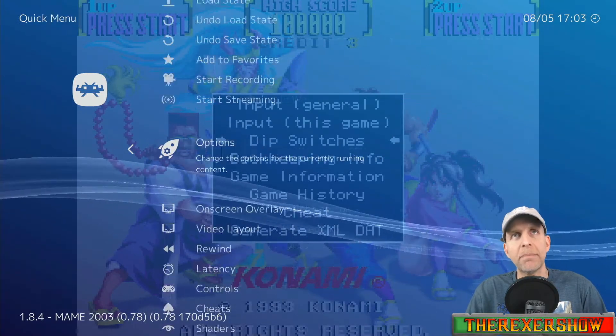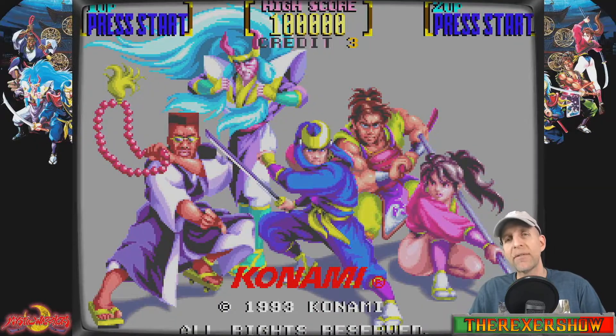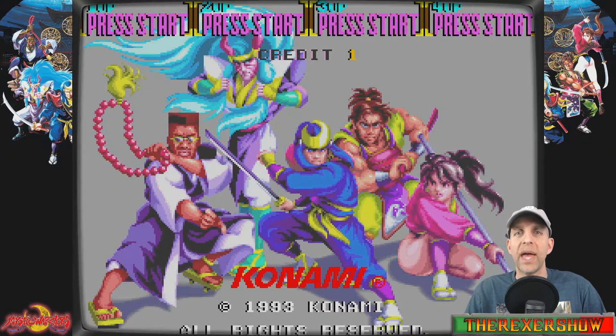Go to Options and turn the main menu off again. We're using MAME 2003 but this is the same process for a lot of the MAME emulator cores. Then we're going to restart the game. And there you have it — four players on Mystic Warriors. You don't have to save anything; the dip switch settings will save automatically.